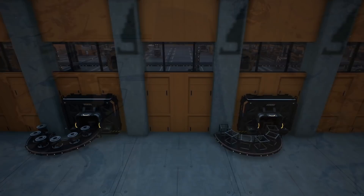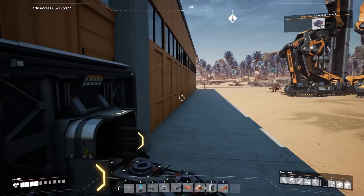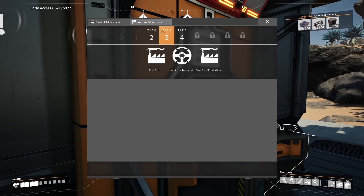Thanks to us automating the smart plating, you should now be able to collect 50 from your storage unit. From here we're going to take that and place it in the space elevator. Once we've done this, we should have a few new things to unlock at the hub. Once unlocked, you can go over to the hub and you will have unlocked tier 3 and tier 4.